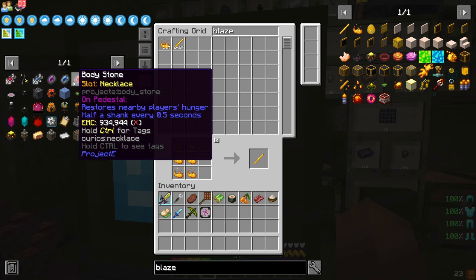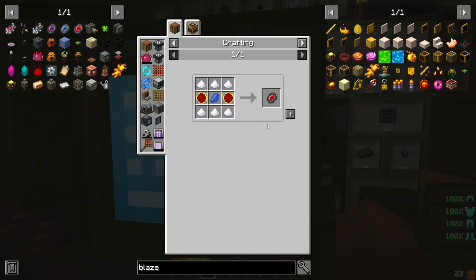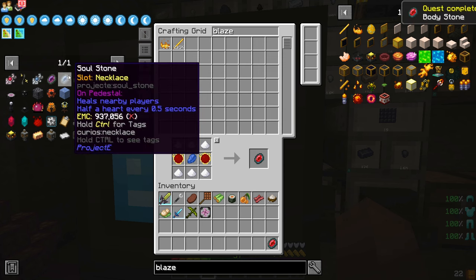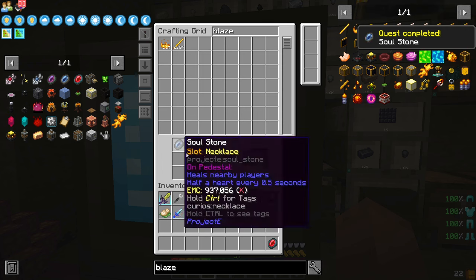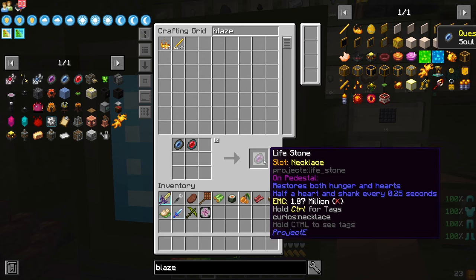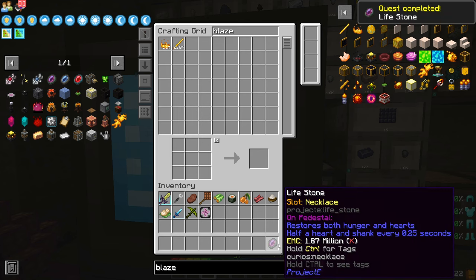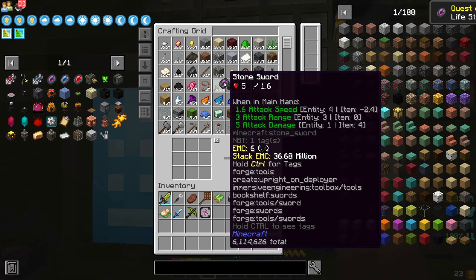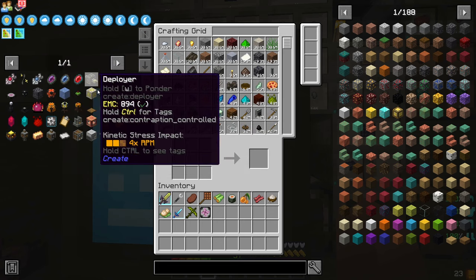We can fast-get a bunch of EMC. Before we do that — and it should be this episode — I'm going to take the Body Stone here and make that, because I've been wanting that. The Soul Stone too, I've been wanting that as well. We're going to take the Soul and Body Stone to give us the Life Stone, and that's going to let us regenerate health really fast. So we just stick that in there — we have access to Life Stones now whenever we want.